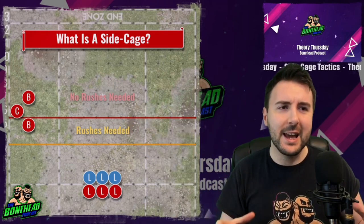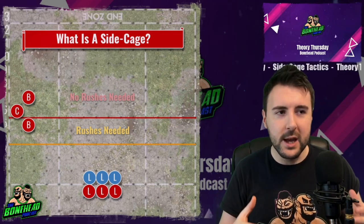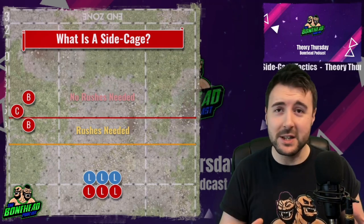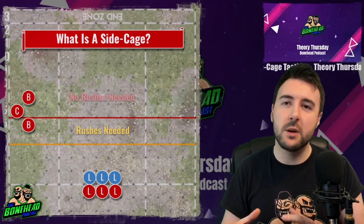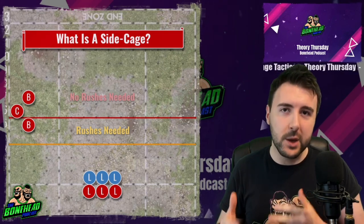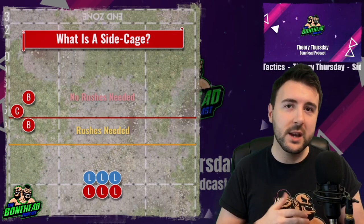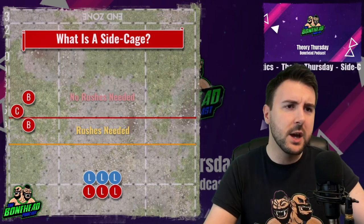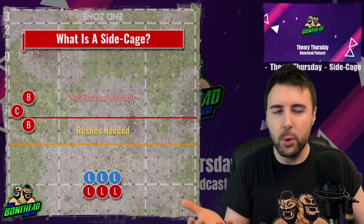When you are building a side cage or launch pad, you need to count out the pitch. I have lost more than a few games because I haven't counted right and missed it by a square. There's the red zone and the amber zone. The amber zone is close enough for your ball carrier to score with one or two rushes — you can do it but it's going to be risky. The red zone is where you can just walk it in with no go-for-it rushes needed.